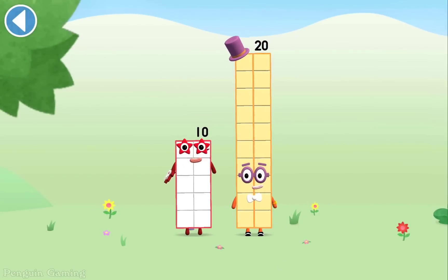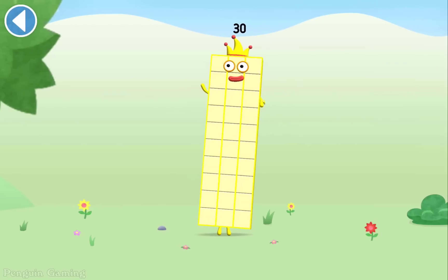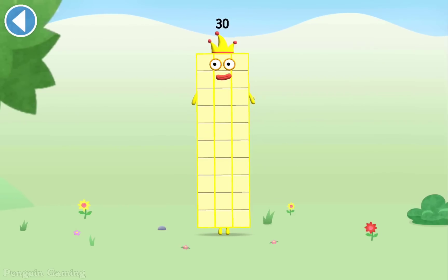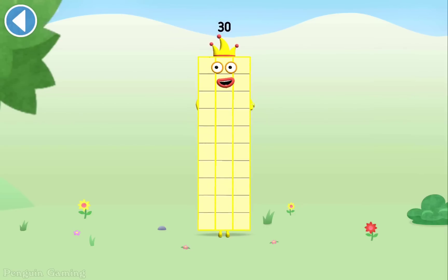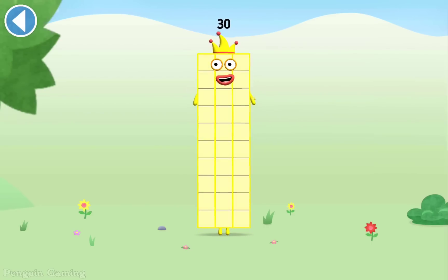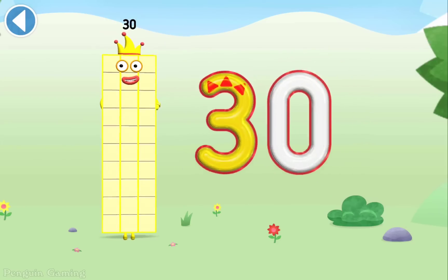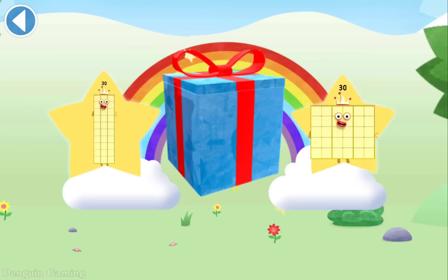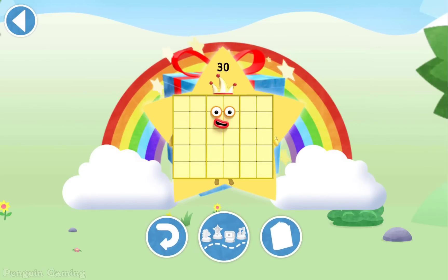You're about to meet Numberblock 30. Drag Numberblock 10 onto Spot On. This is Numberblock 30. This number block is made up of 30 blocks. I am 30, the big entertainer! Hooray! Well done. You've unlocked a sticker. Play again to unlock another sticker.